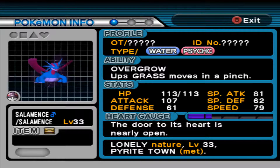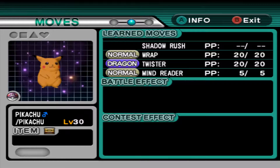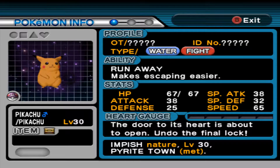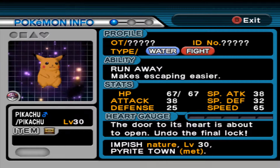So here it is — here's a Solomons who's Water/Psychic and has Overgrow. It's completely randomized, and it's a Shadow Pokémon at level 33. You don't even catch Solomons until the end of the game, so it's very early to have one. I also have a Pikachu that's Water/Fighting, and you'll notice that its moves are Wrap, Twister, and Mind Reader, and it's about to get unlocked. I'll not be doing that here — this is just more of a test.